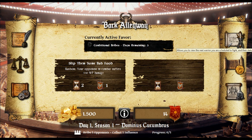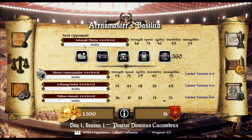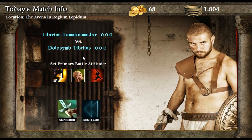Our next opponent is Dullesim Tbilius, who is healthy. He's very fast and slightly less strong and agile than we are, and very much less durable. Let's see if we can take him down. Begin today's matches — a primary fighter must be assigned to start a new day. Tiberius Tomato Smasher versus Dullesim Tbilius. Set primary battle attitudes. This is aggressive, this is defensive, and wearing down the opponents. I'm going to go for a balanced stance — the default mode. Start the match.